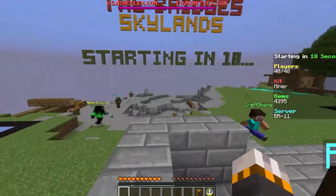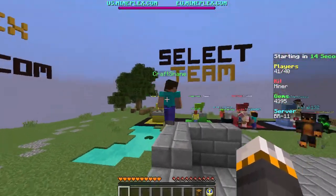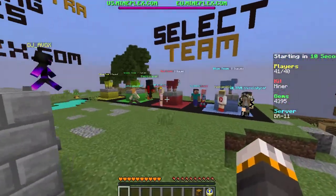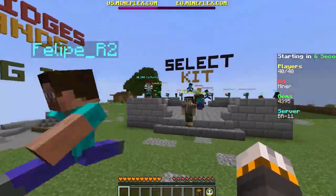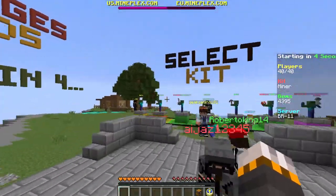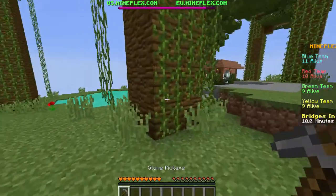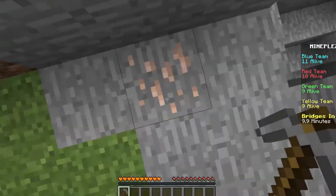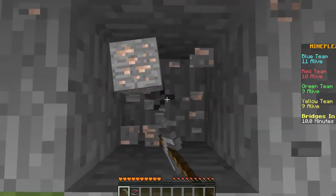Bridges is basically you're on four teams — yellow, green, red and blue. Each team has 10 minutes to gather resources and get ready for a big fight. After 10 minutes is up, bridges go across the four islands and then people have to fight. The last team standing is the winning team.